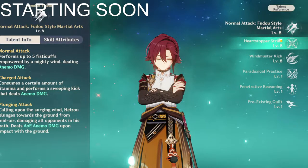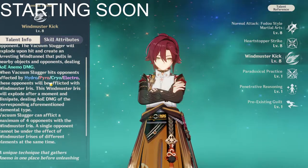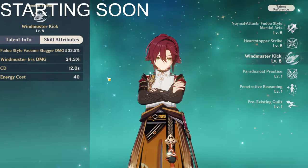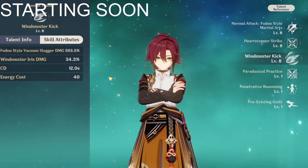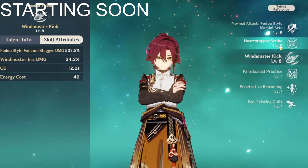This is what he does — this is what I'm most interested in right here. There's a vacuum effect. Windmuster Iris damage is 34.3 percent for his ult — that is a lot of damage.